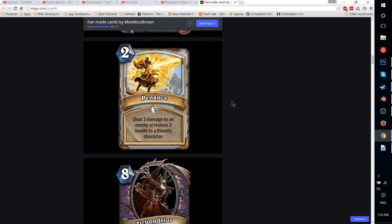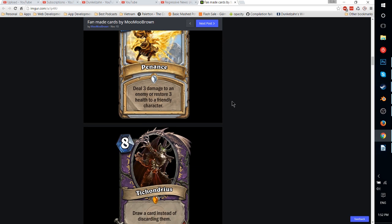Next up, Penance — a 2-mana Priest spell. Deal 3 damage to an enemy or restore 3 health to a friendly character. You could look at it as a stronger Dark Bomb, which was a 2-mana Warlock spell. Warlock spells are supposed to be weaker because they have a stronger Hero Power, so having the option to restore 3 health to a friendly character is fine. Overall, this card is pretty decently balanced. Probably would see some play, but not game-breaking. It's in the realms of something like Frostbolt, which is fine.